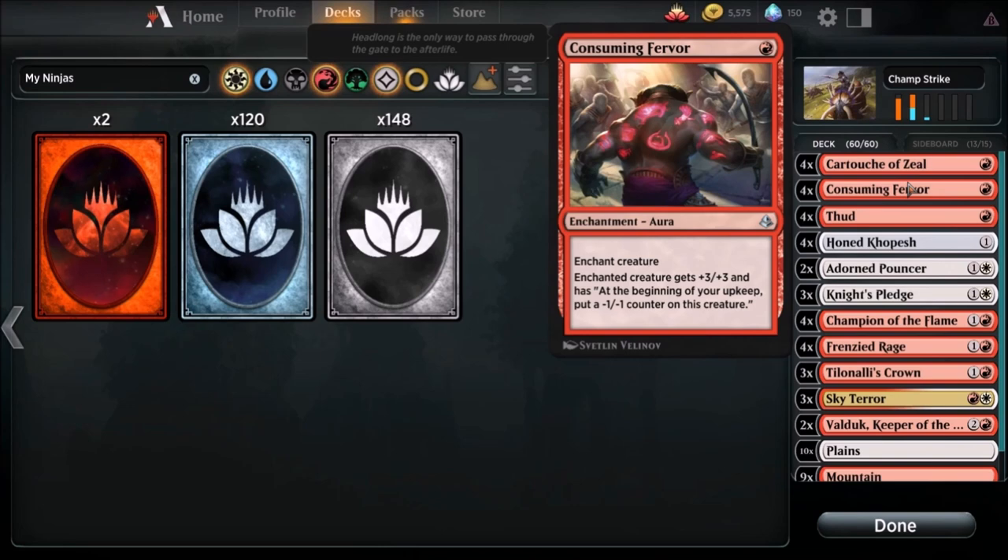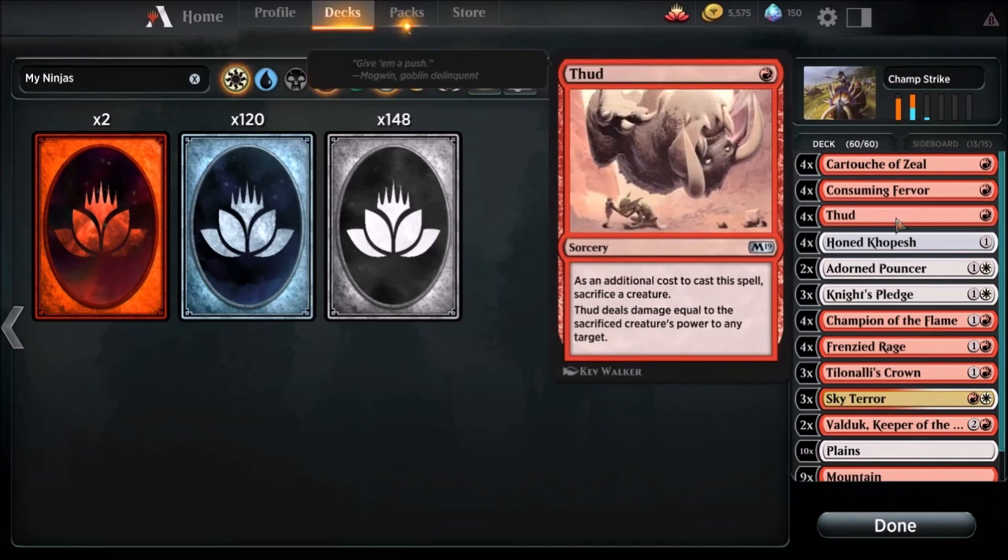Consuming Fervor - we're going to run a total of four of these bad boys. Enchanted creature gets plus three plus three and has: at the beginning of your upkeep, put a minus one minus one counter on this creature. We're not going to have to worry about the minus one minus one counters - we're just focused on getting our creatures big fast. We're going to run four of those, and also four Thuds. As an additional cost to cast, sacrifice a creature that deals damage equal to the sacrificed creature's power to any target. This is a very shady card - I can't believe they printed Fling basically as a one-drop sorcery.